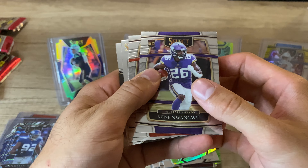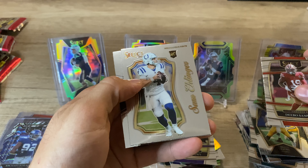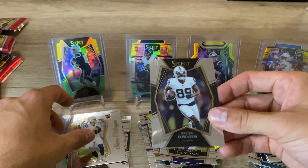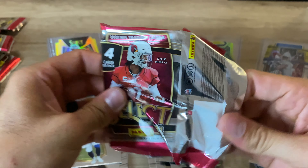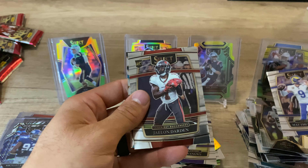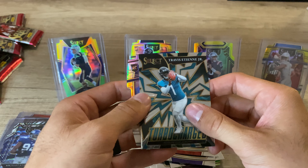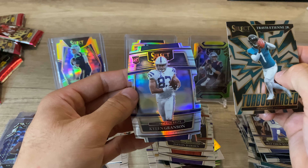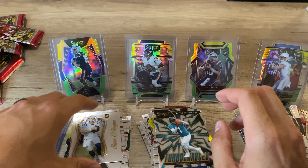Kenny Nwangwu — the name I just continue to butcher — Debo Samuel, Sam Ellinger rookie QB, and Brian Edwards. Last pack — let's hit something fire, because this last blaster has not been too great to us. Matthew Stafford, Jalen Darden, Travis Etienne Jr., and then the silver rookie die cut. Last card — Kylan Granson. Not the way we wanted to finish.